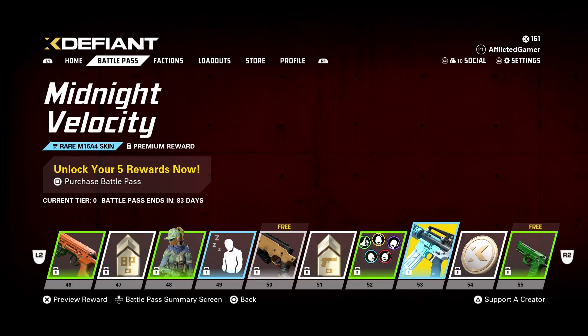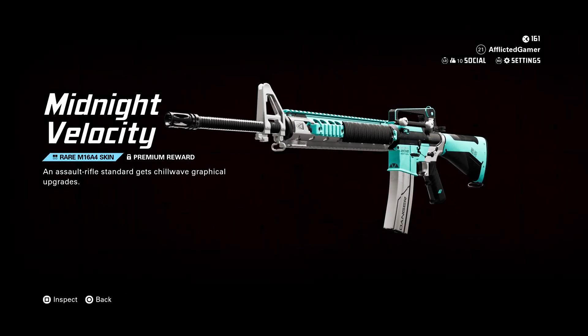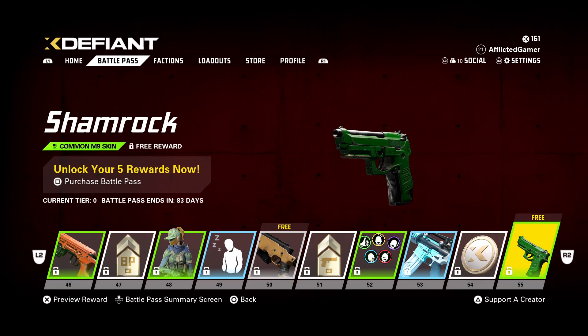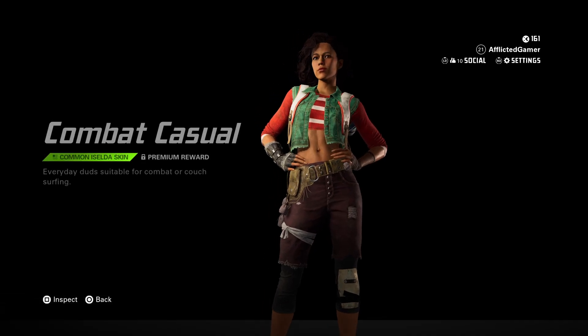Weapon XP booster. Emojis. Midnight Velocity for the Mk16 — it's okay, I love the clean white and black, just prefer a different color, like baby blue-ish. Then we've got a common skin for the M9. X-Coins. Combat Casual skin — pretty cool.